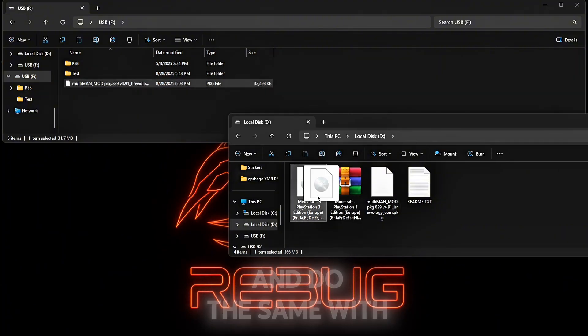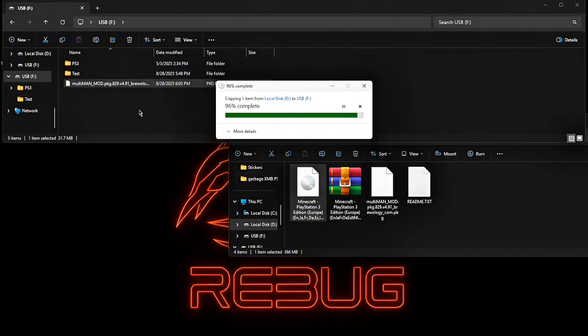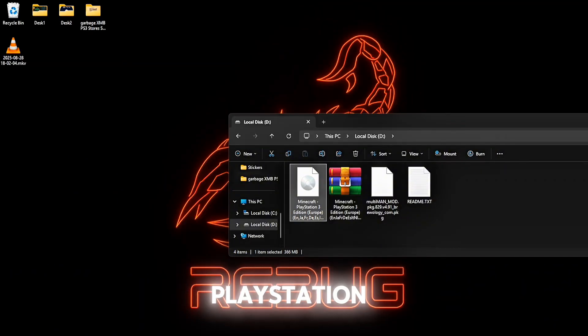Drag and drop the Multiman PKG. And do the same with the ISO PS3 game. Now unplug your USB and go back on your PlayStation 3.